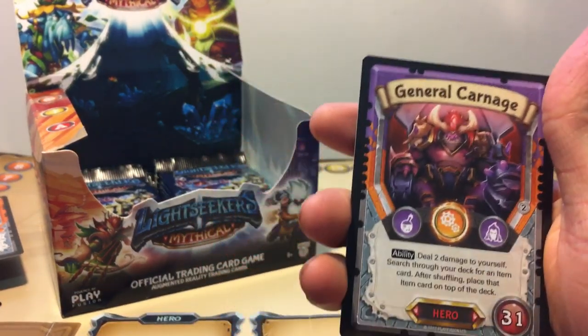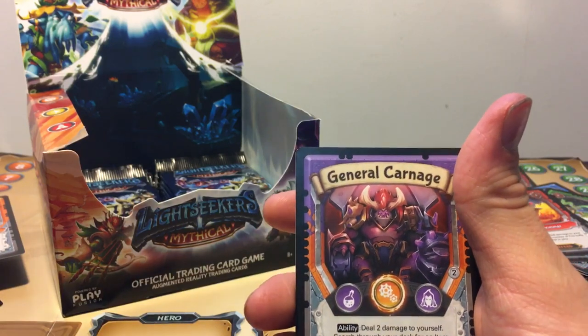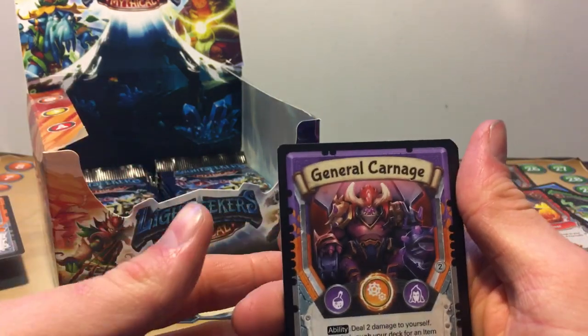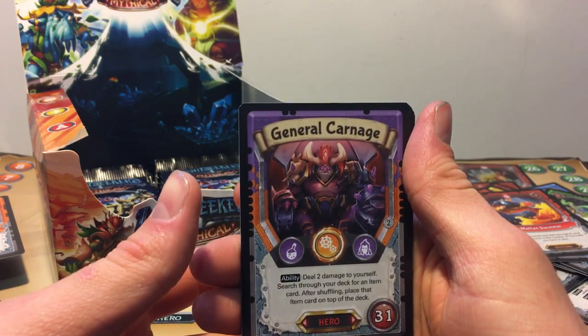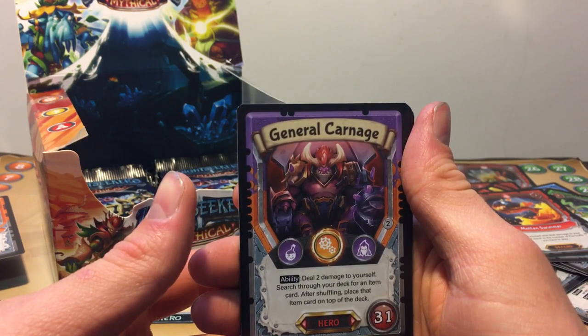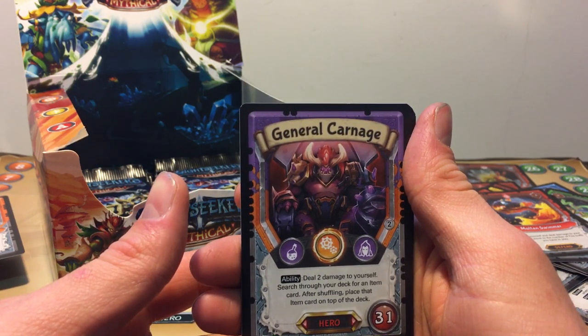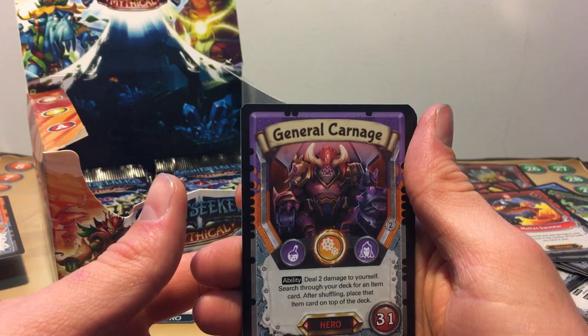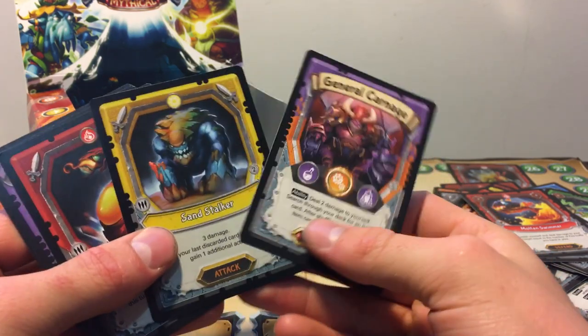We got one, baby! We got one! What did I tell ya? It happened. I told you there was a sign — we got it! So we got a General Carnage, the Mythic Hero with 31 hit points. It has the Superior Mechanical with Poison and Shadow ability. Deal two damage to yourself, search your deck for an item card, after shuffling place that item card on the top of your deck. This card's very, very good.